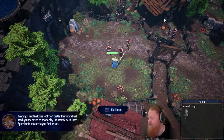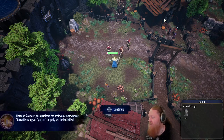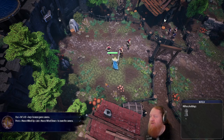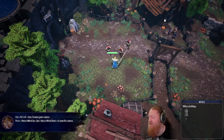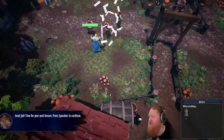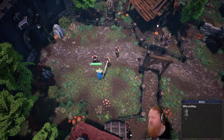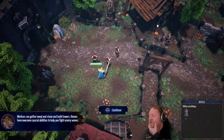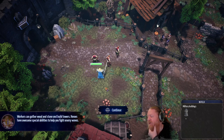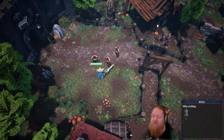Press spacebar to advance to the first lesson. First and foremost you must learn the basic camera movement — you can see the properties in the battlefield. Scroll wheel. How can you get wood, stone, and build towers? Heroes have some awesome special abilities to help you fight enemy waves.